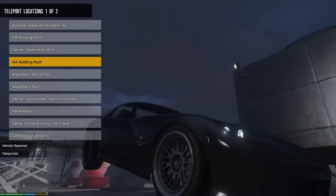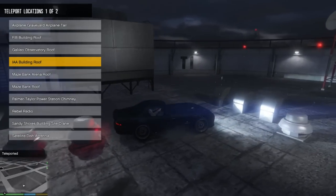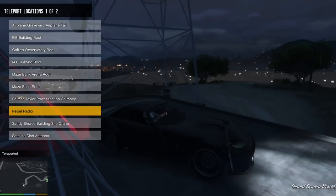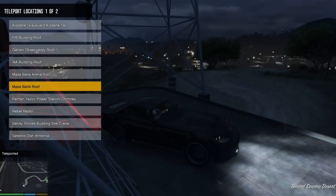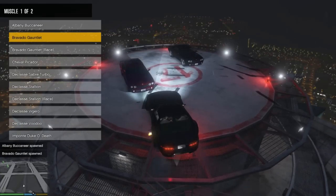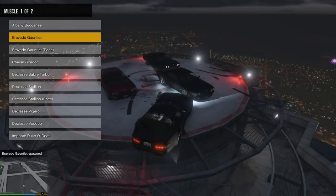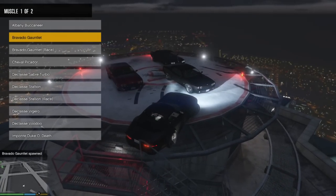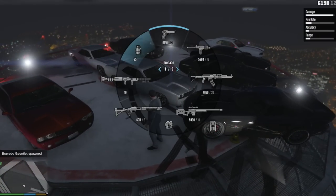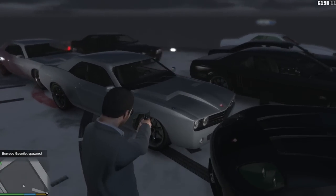Let's go to another building, let's go building roof. I want the Maze Bank again, man - that was balling! Let's have a big herd of gauntlets. You ever heard of snow dogs? What about snow gauntlets? I just thought of it, it came from the top of my head. Alright, we have a total of seven gauntlets on top of this rooftop right now. We're gonna go ahead and attach all of them together.